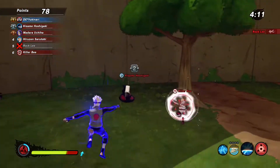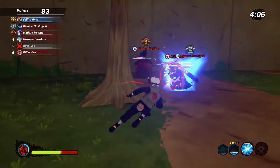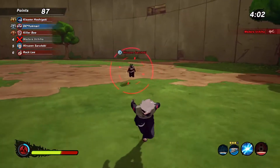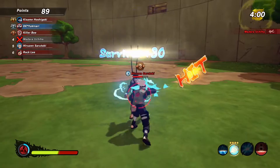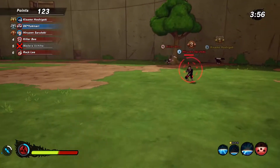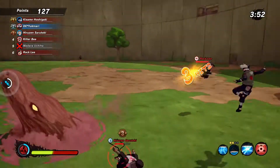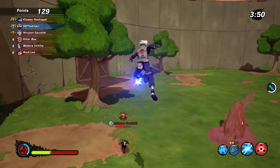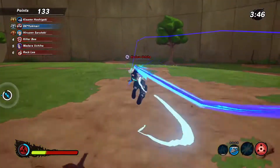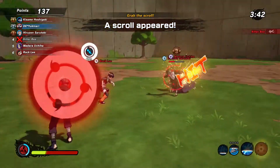Kakashi has 3 abilities that you unlock, as well as a substitution. The substitution he unlocks is a Lightning Clone. Lightning Clone is pretty cool and pretty useful, depending on your playstyle. There may or may not be better substitutions out there for you to use, so do make sure you read the effects. Also, make sure you read how long the cooldown for your substitution is — that could come in big for you down the road.